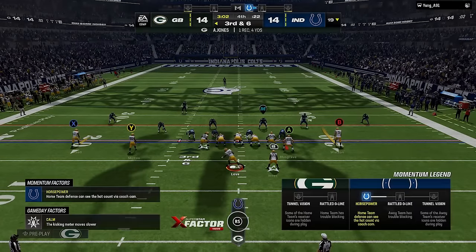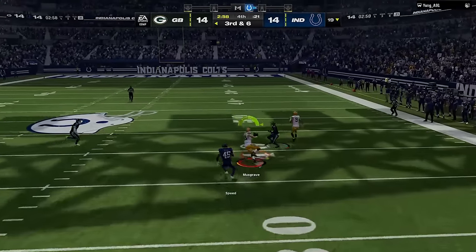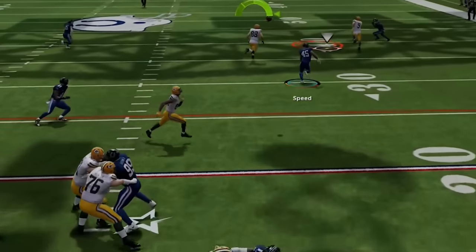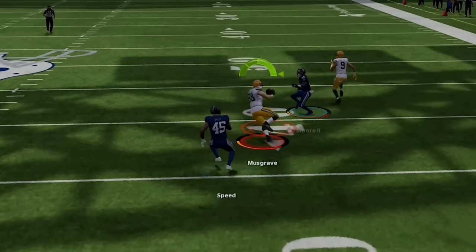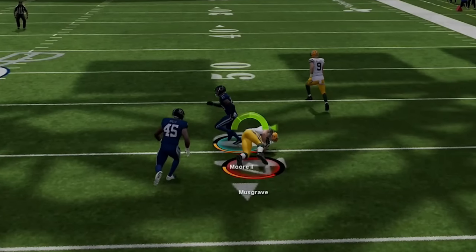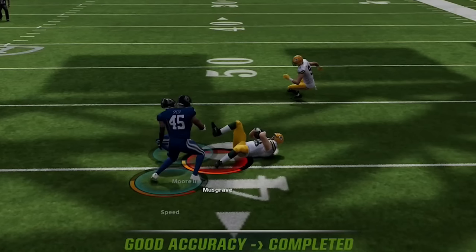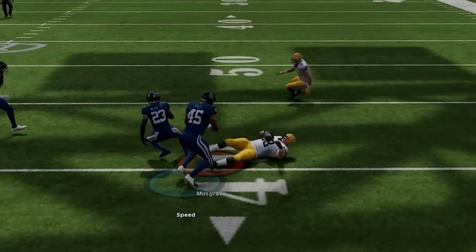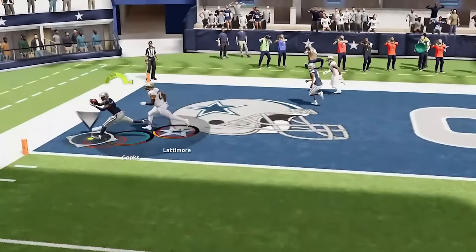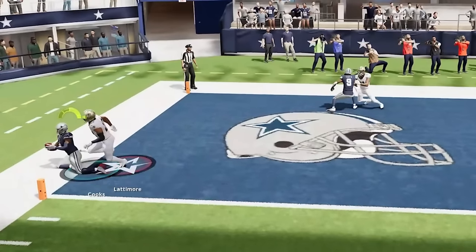Another way to limit turnovers is the safe catch, which serves multiple purposes but can significantly reduce both fumbles and interceptions. Pressing the A or X button — whether on Xbox or PlayStation — when throwing at a target triggers a safe catch, causing the receiver to drop down and shield the ball with his body away from oncoming defenders. This can prevent incomplete passes, fumbles, or interceptions. Safe catching also triggers toe-tap animations when close to the sideline, which is critical for extending plays near out-of-bounds areas.